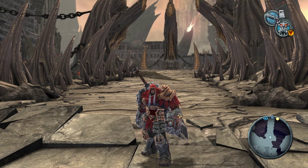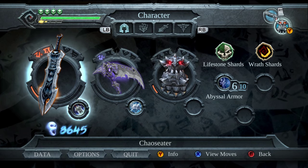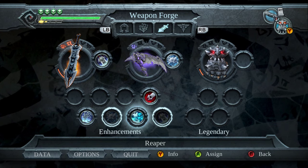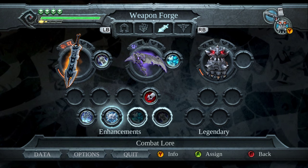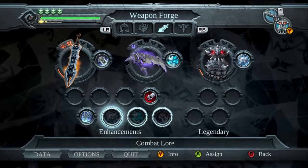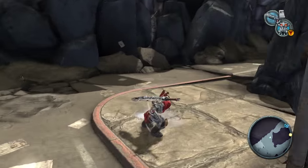Hey, how's it going everyone? Welcome back to Let's Play Darksiders. Last time we got the Chronomancer from Samael, and that's going to help us open the way up to the third dungeon, the Ashlands, the home of the Stygian. It's going to serve as our initial puzzle-solving tool while we're in that dungeon, and subsequent dungeons for that matter.